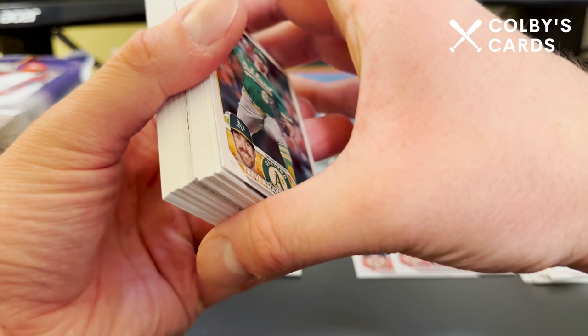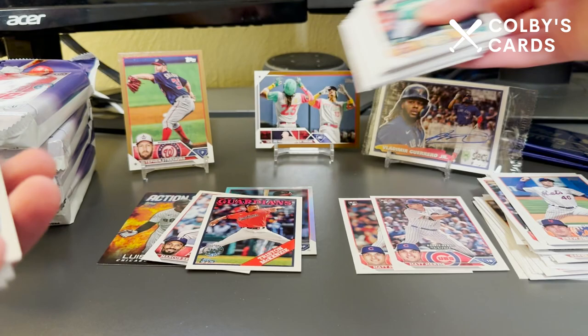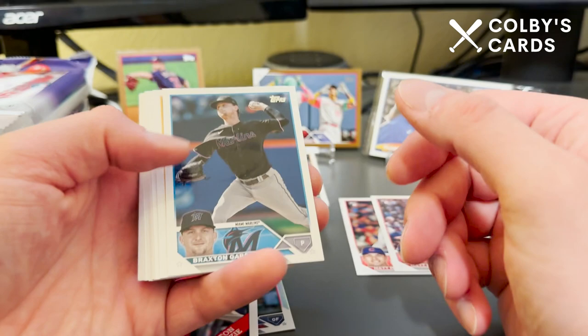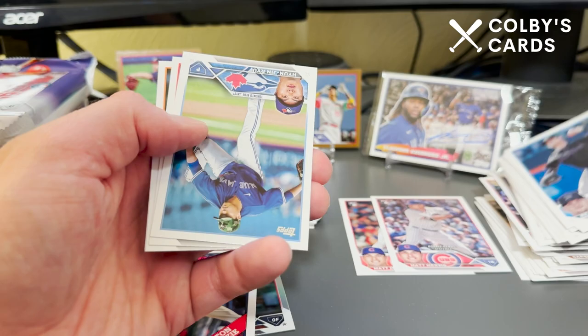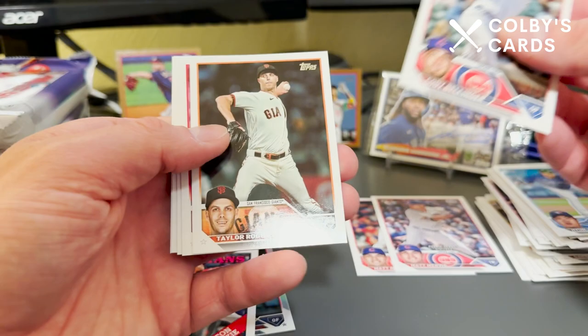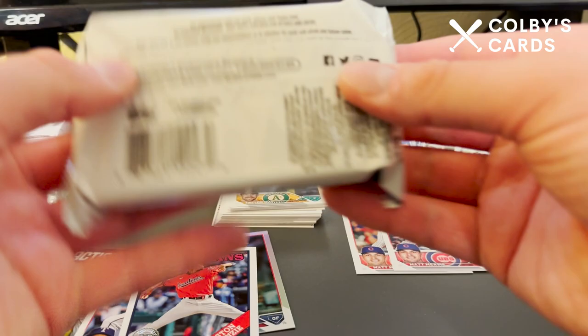It does look like we've got our guaranteed auto out of here. I'm gonna set that down — I think it's a Baseball Stars autograph. I'm just gonna leave it there and keep going through the base cards because I like that element of surprise. Cody Bellinger in his Cubs uniform, Garrett Crochet, Matt McLain — another decent rookie card.